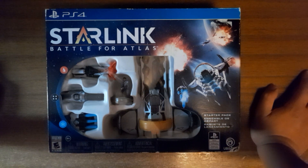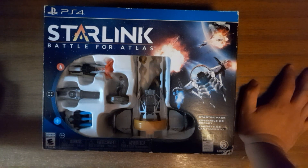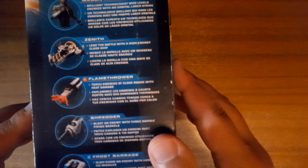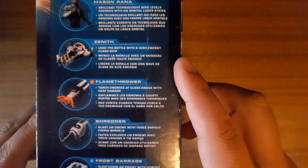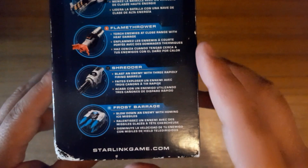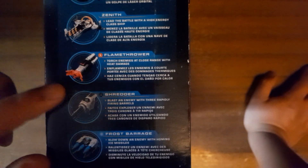It was a pretty interesting release as it featured Star Fox on the Nintendo Switch version. It comes with a pilot called Mason Rana, the ship Zenith, a flamethrower, a treader, and frost barrage. The treader is useless, and the other two are very useful.